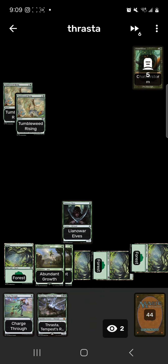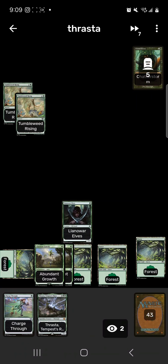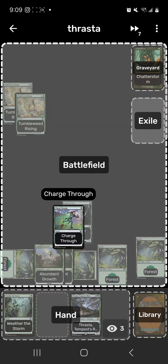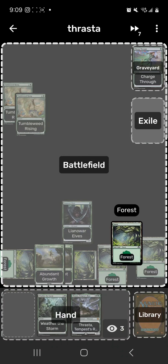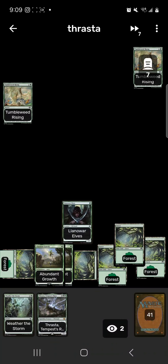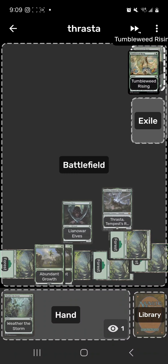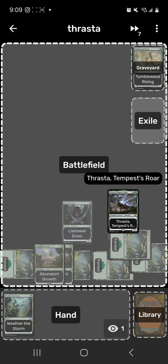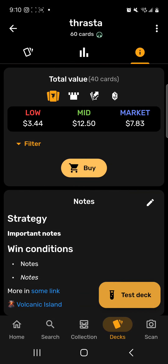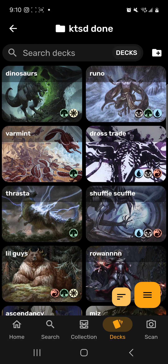Or we could plot Tumbleweed Rising, play a Forest for turn, then go again with Abundant Growth for a draw, Charge Through for a draw, Forest for turn, then Tumbleweed Rising — Thrasta is at three mana. We pay the three for Thrasta, Tumbleweed Rising creates a 7/7, and we swing in. That's basically what the deck does. Very simple — mono green storm is not a color combination I usually see, but it works pretty well.